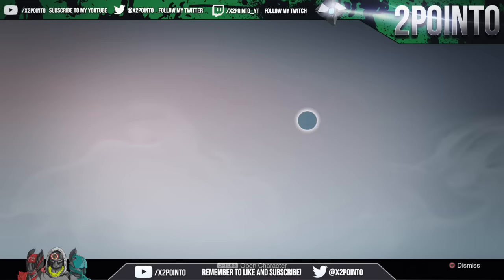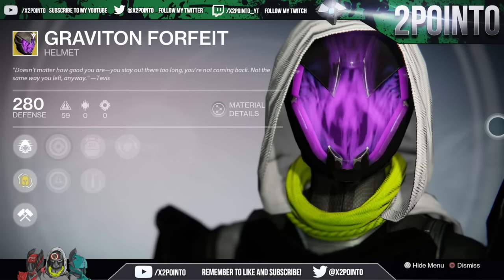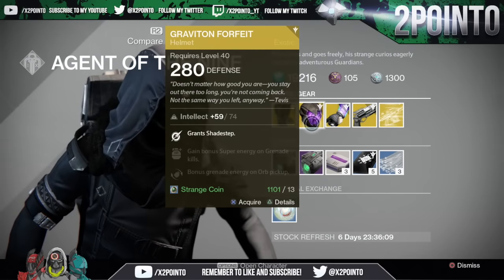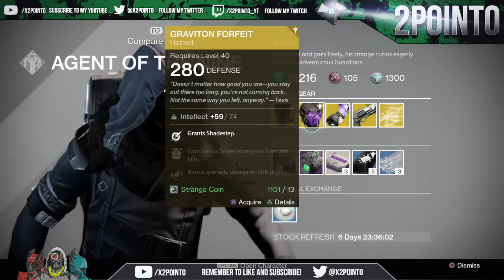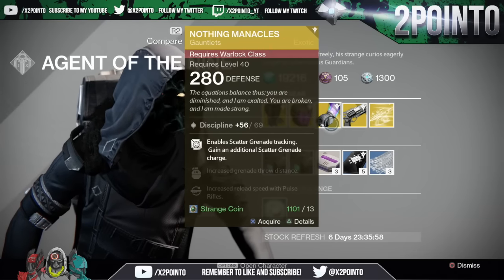Hunters are getting the Graviton Forfeit — probably in my opinion the coolest looking Hunter exotic in the game currently. This stat roll dropped with a full Intellect build at 74. The upgrades on this grant Shadestep, bonus Super energy on grenade kills, and bonus grenade energy on orb pickup.